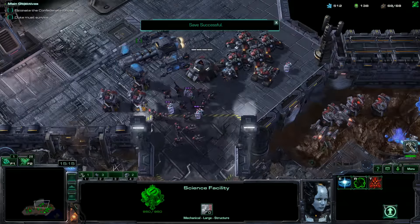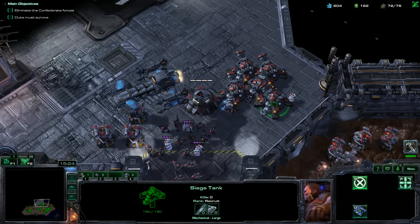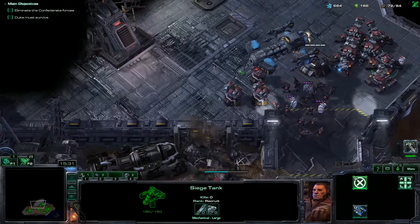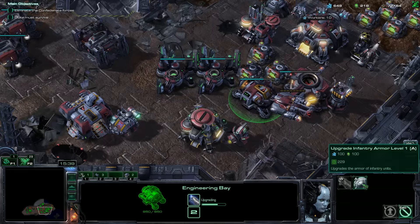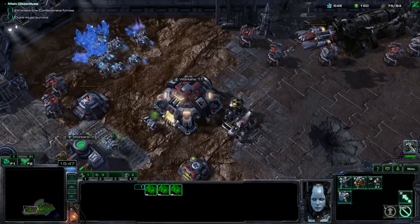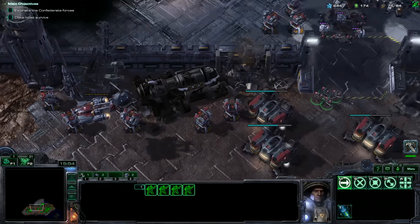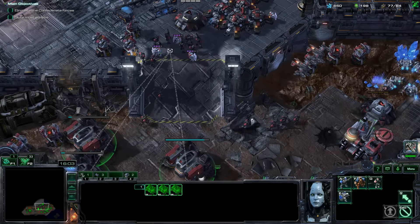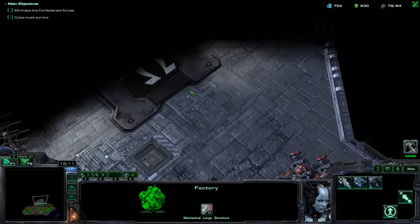Let's get infantry armor level 2. I don't think we can get level 3 yet — I think that's next mission only. Let's load these up. Really liking the way these marines look. Just more marines — we're getting our upgrades and getting ready to push out onto brown, which I believe is Omega Squadron. One of them is Omega Squadron, and I don't remember what orange is.